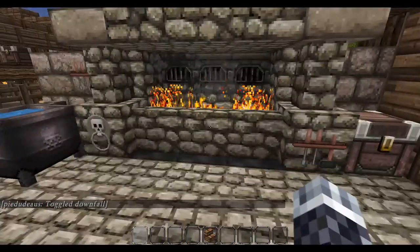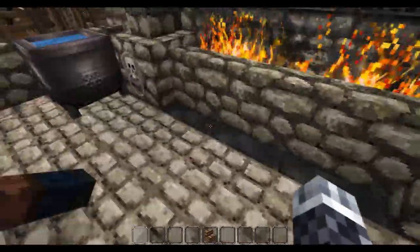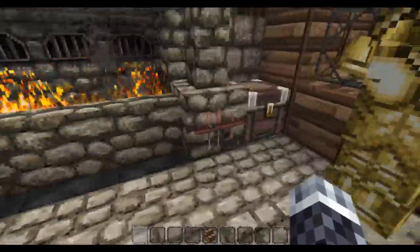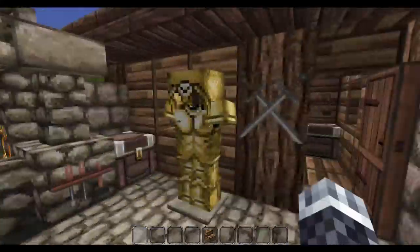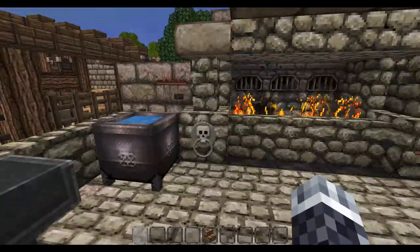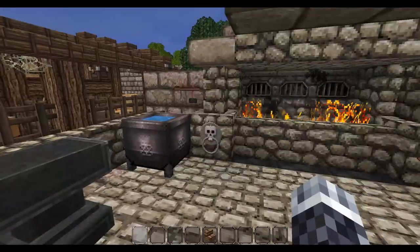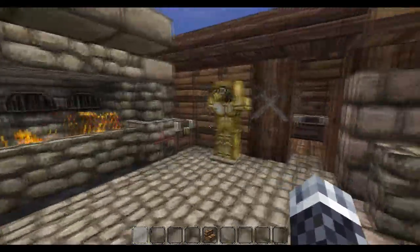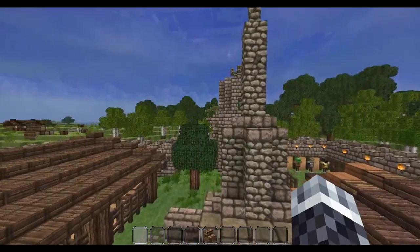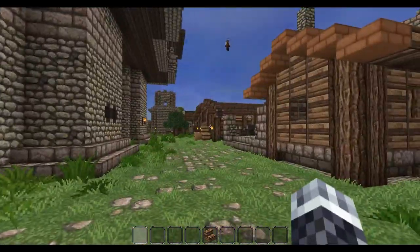Used some coal blocks on the base just to give it that burnt look, and some furnaces across the back. Then using some paintings just to get the tools on the wall — there's a couple of swords and an armor stand. One good thing about the John Smith texture pack is it does have those extra paintings that actually look like tools floating around, which is really cool. Vanilla Minecraft does have armor stands but there's no weapon stand, which is kind of stupid.